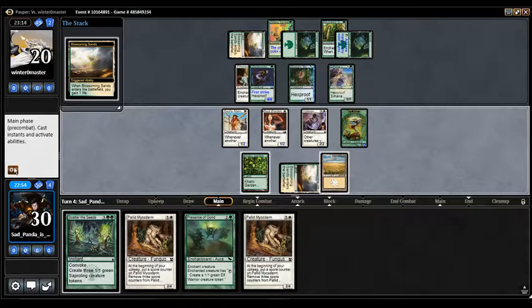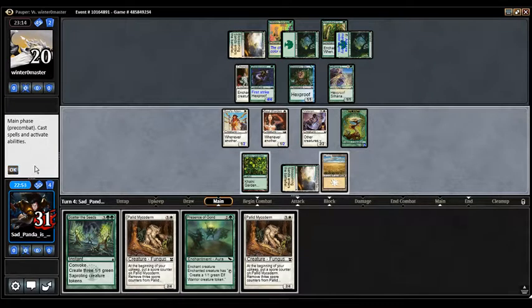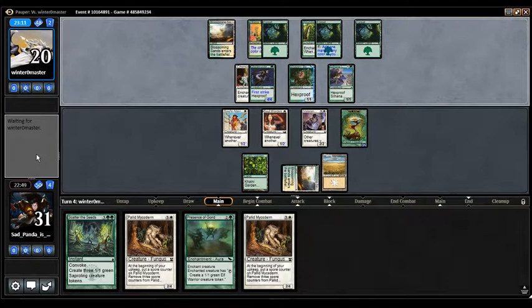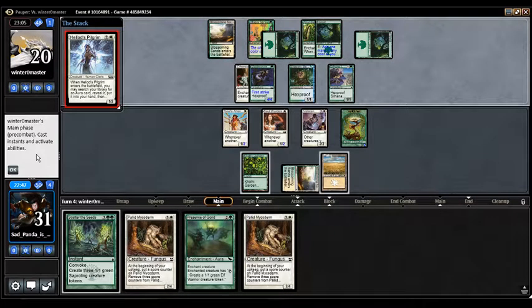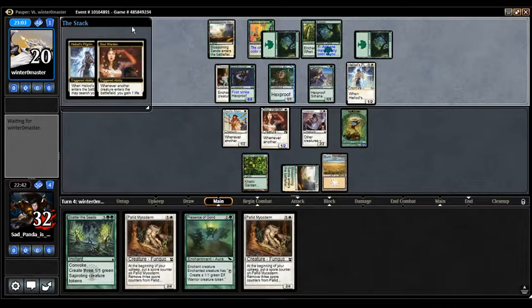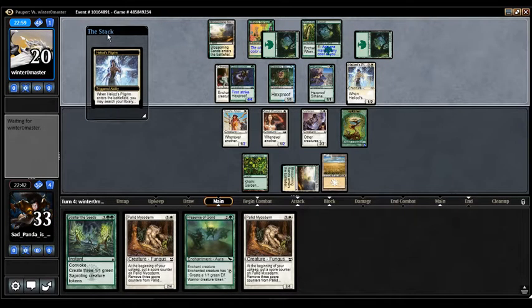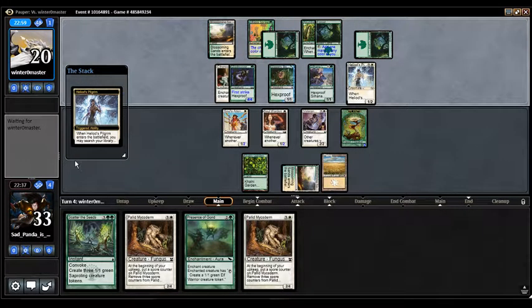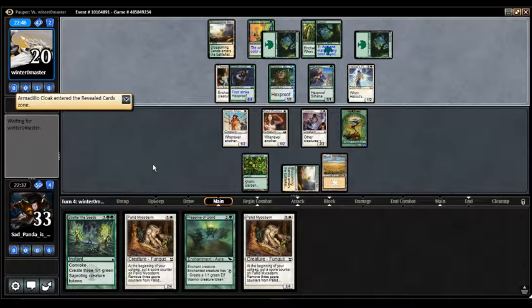My plan right now is just to Scatter the Seeds when they attack, and hope that whatever they attack us with doesn't have trample so I can just chomp for days. Heliod's Pilgrim for our opponents — probably going to get Rancor. They don't have any floating mana, so I anticipate some sort of trample-granting enchantment. The reason I keep bringing up trample is we're a token deck so we can block forever, but if their creatures go over our chumps we're in trouble. Armadillo Cloak for our opponent — can't cast it this turn.